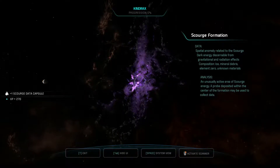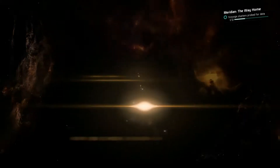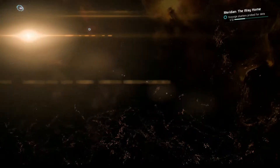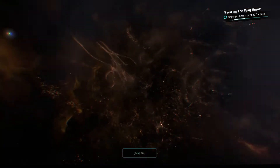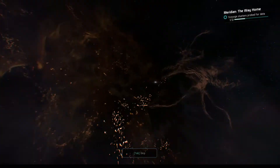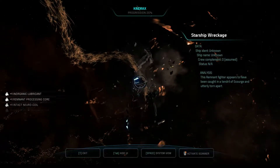Probe is in position. Alright, that was easy. Anomaly on sensors — wait, another one? Probe away. Detecting what's left of a ship. Well, while we're here. Best case scenario it's supplies we can't use; worst case it's going to be another quest taking us out of the way. Eh, just some junk.